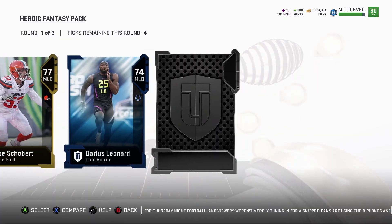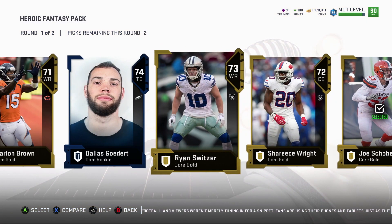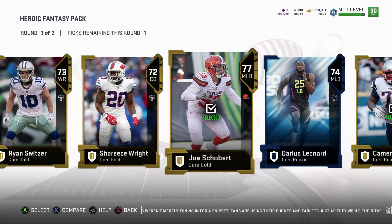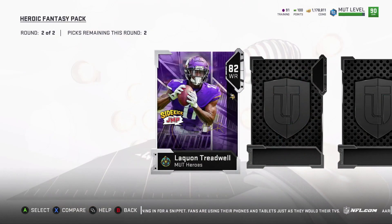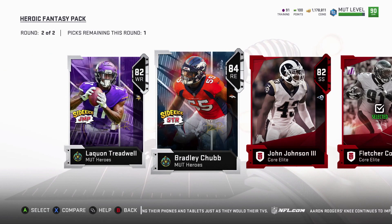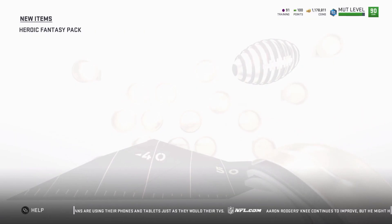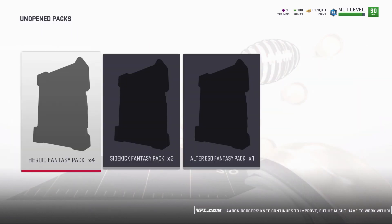I'm going to try and get all these animations. Cameron Fleming. Dallas Gobert. 87 Fletcher Cox — that's a good pull. And then this would go into Vaughn, right? We'll take the Broncos one. That was honestly great. That's good pack openings right there.